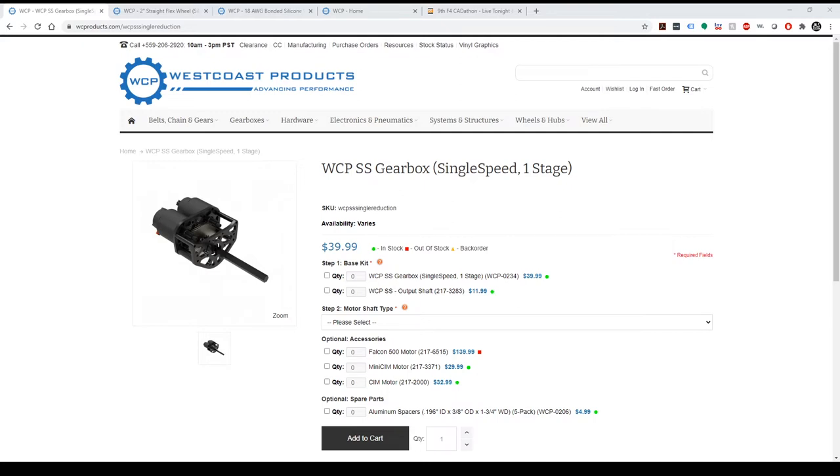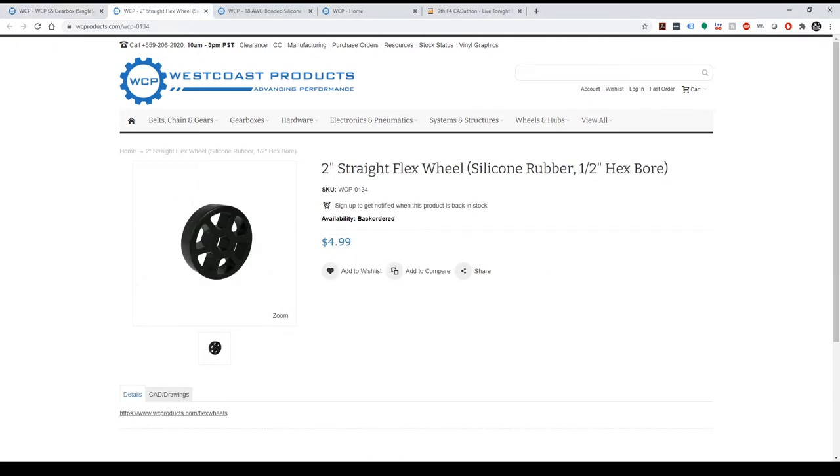The first SS Gearbox winner is Cabin Tech — congratulations, that's a subscriber. The second winner is Trishula5555 — congratulations, both subs. Lots more giveaways coming up, including our next one: a two-inch straight flex wheel — actually the 40A wheel — and we're giving away two of them. The keyword for that is All Black, two words, all black. Type that in the chat for your chance to win. Make sure you are following in order to win, and subs get 5x luck. Good luck everybody.